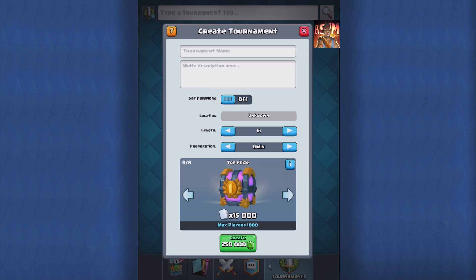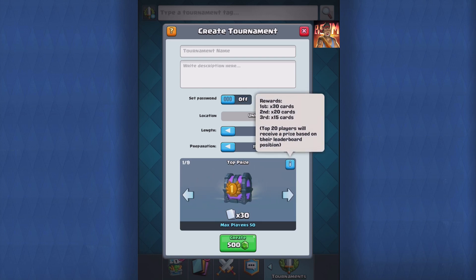For 250,000 gems. If you tap on info and scroll back — there we go. First place gets a chest with 15,000 cards. That's a lot. Second place gets 10,000 cards and third place gets 7,500 cards. I really hope someone makes this kind of tournament in the future.